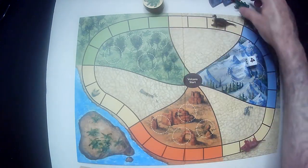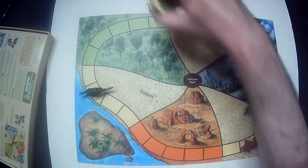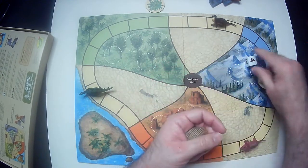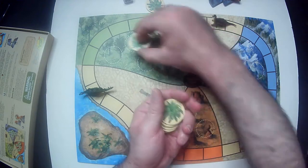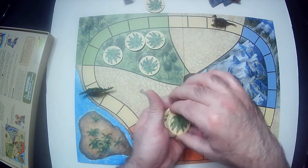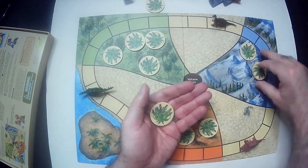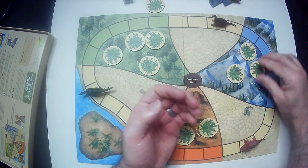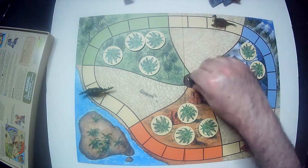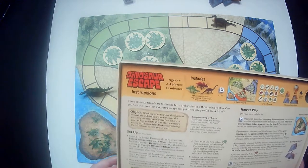You're going to place each dinosaur in the start space — start spaces are the footprints. Doesn't matter which one goes where. You're going to shuffle up the tokens and randomly place them onto the board at the circle spots. And the volcano stand starts right there. So that's the setup.